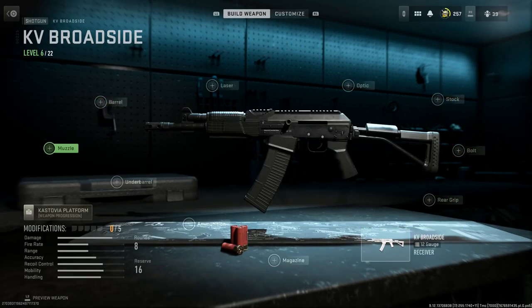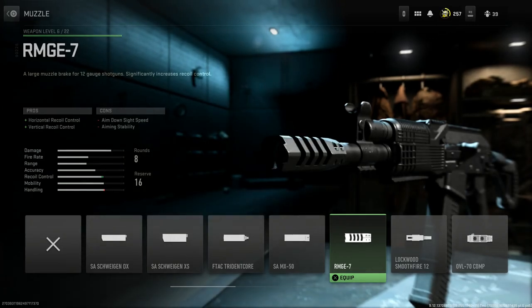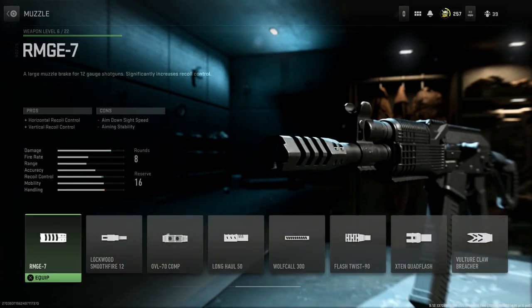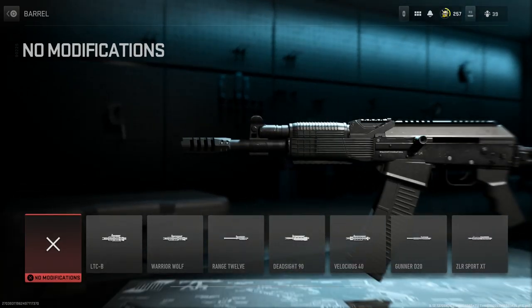The first attachment we want is the muzzle device. The KL12 shotgun in real life comes with what's called the Phoenix One compensator, offered by Dissident Arms. The closest thing I could find to it is the RMG E7, which gives you horizontal and vertical recoil control. The cons are ADS speed and aiming stability. You have a lot of really cool options here, including suppressors, but we'll select the RMG E7.